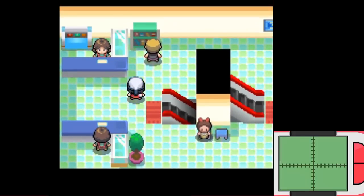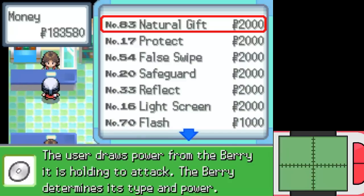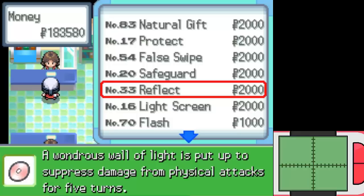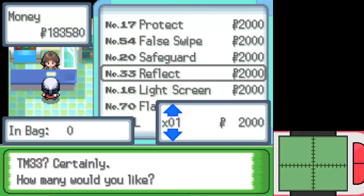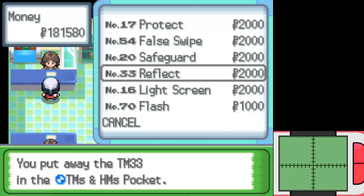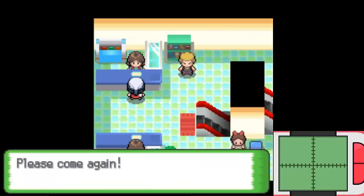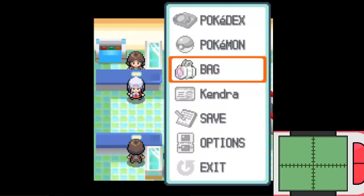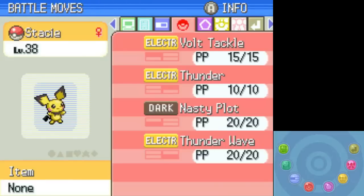At the suggestion of someone in the comments, I'm back in the Veilstone department store to pick up Reflect and Light Screen. As it was pointed out, I do have some moves on my team that are not really being used, and these will be good for team support. Looking over the team, a good number of them have moves I don't really use a whole lot. I've never used Nasty Plot because I've never really seen the reason to.